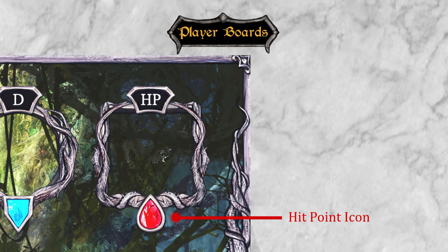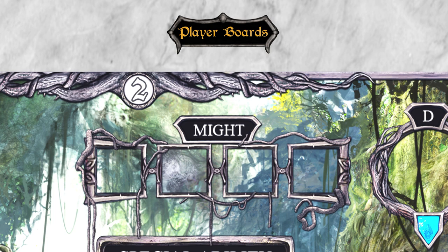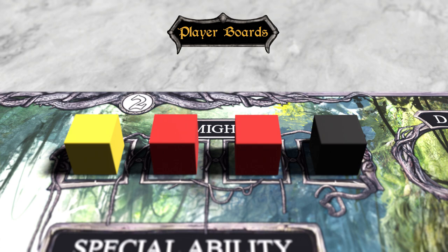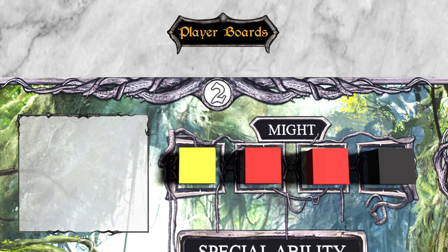Now let's take a look at the player boards. The space in the corner is for tracking your hit points, so we'll place one of the red HP dice here and set it to six, since we're on normal difficulty — that'll count down as we take damage. These four spaces are called the Might Track. You place coloured cubes here to reflect all the Might bonuses you get from your equipped items, usually from weapons. The Might Track helps you access the coloured Might cards and Might dice, which are more powerful than the white cards.